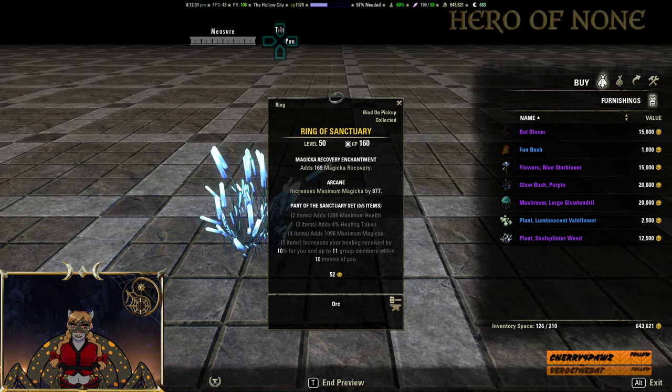Ring of the Sanctuary — health, healing taken, max magicka, and increases the healing received by 10% for you and 11 other group members within 10 meters of you. Useful for healer builds and even some tank builds inside trials. I'd probably recommend getting it, but it's a pretty easy drop inside Banished Cells, so maybe you just want to farm it there instead.